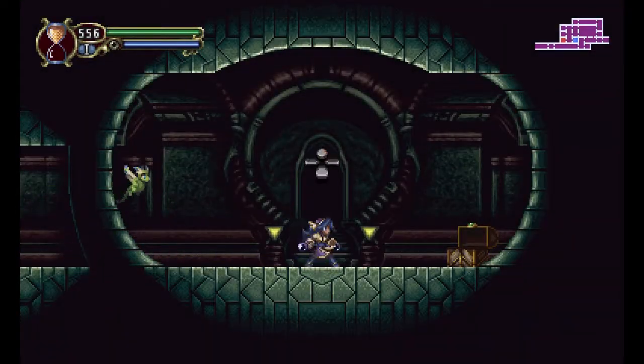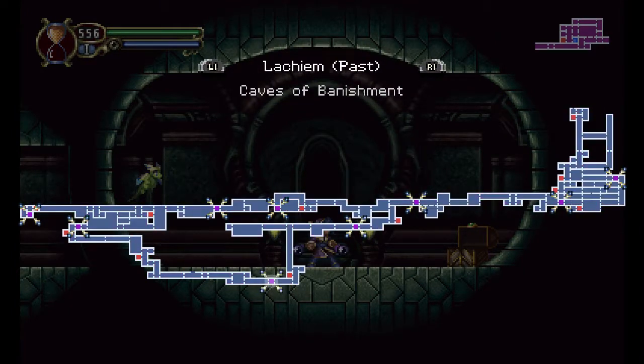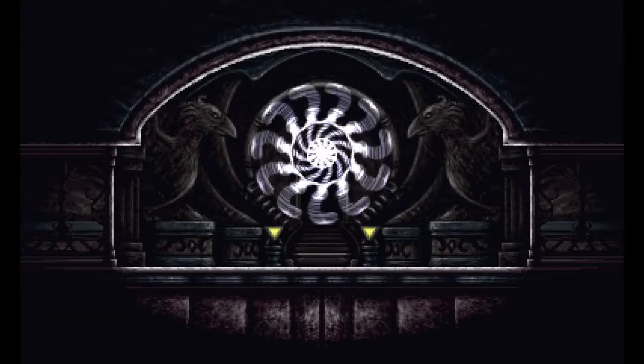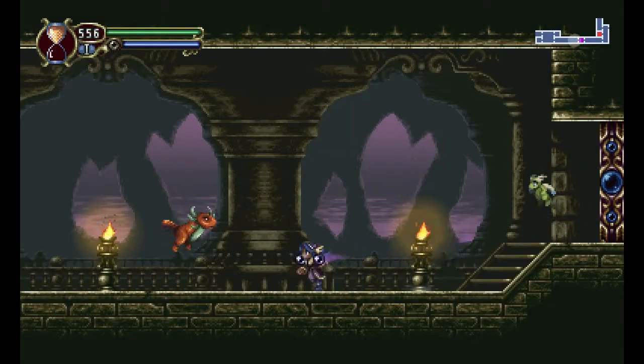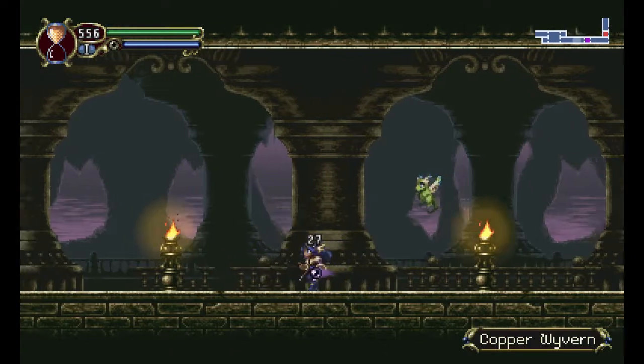And hopefully some actual copper wyverns — or were those only in the past? Maybe they were in the Caves of Banishment, because we still need those for a side quest. And that side quest might be blocking other side quests. Let's not use that doorway though, because it has an animation on it.